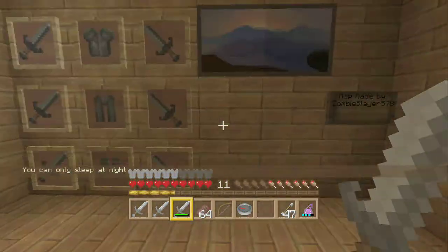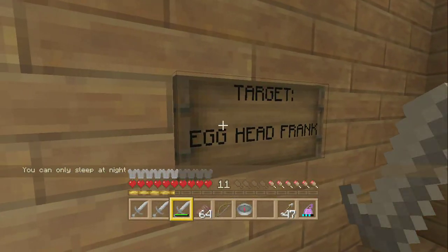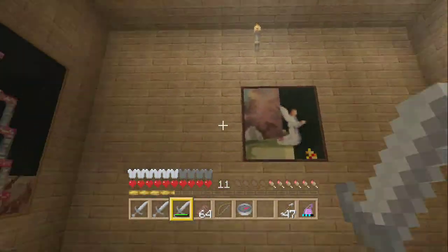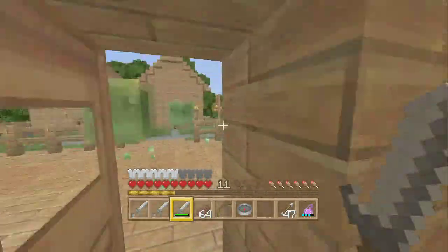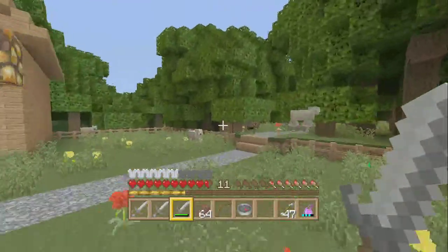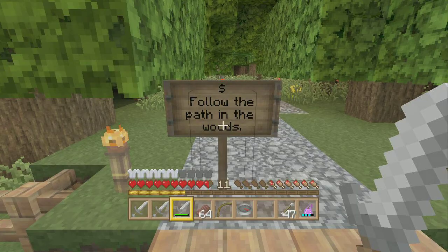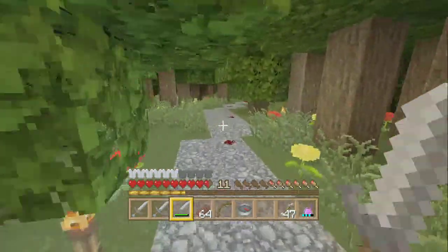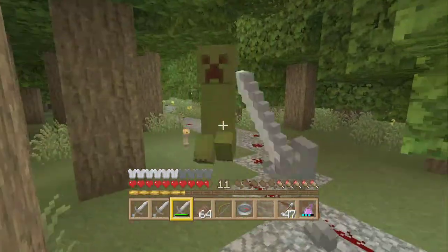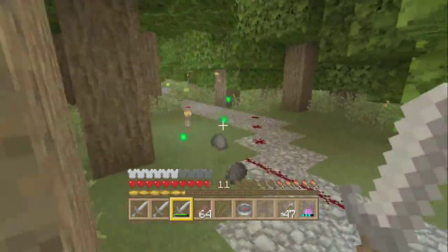Here's extra stuff — map made by zombie578. I put that there because people stole my Journey 1 map and I didn't want them stealing credit. Dollar sign equals objective. Follow the path in the woods. The creeper here looks plastic — that's what he looks like.